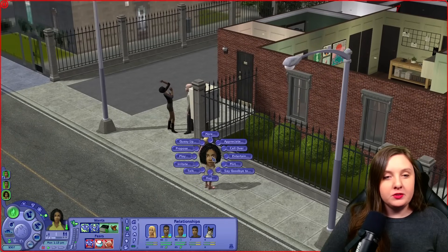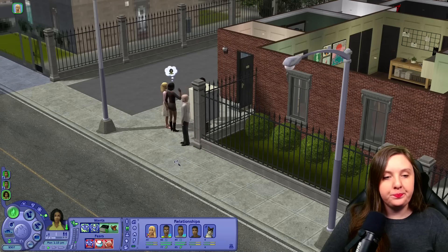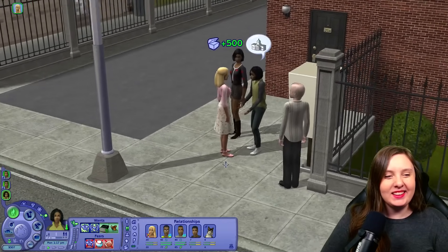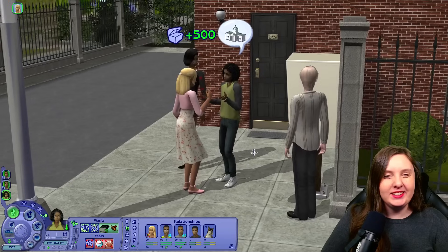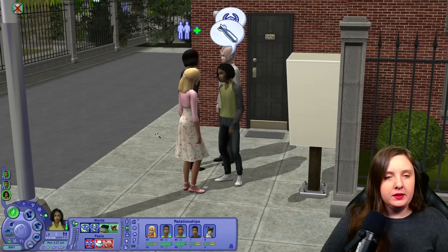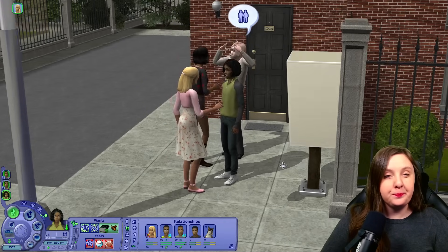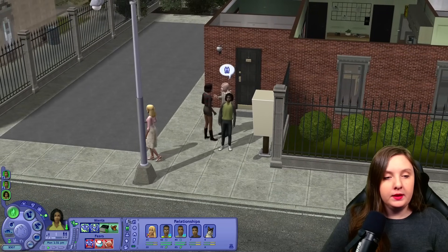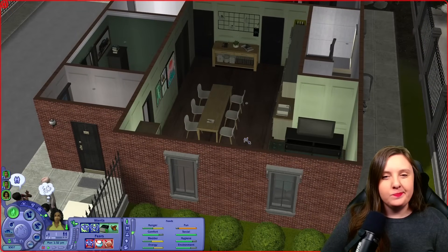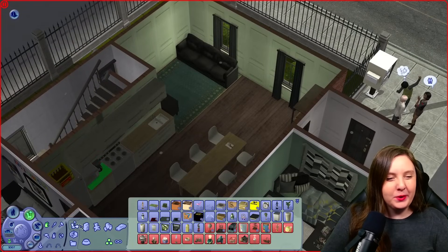He is not attracted to her at all — they are not attracted to each other. Oh, he's really unattracted to her. I think he's the second guy who is unattracted to her. But I think he's going to say goodbye to her — I don't really want to play too much with them before I get to know them. And he really needs to do something fun. I was going to buy a remote-control car for him. But I don't know if they can actually afford it. Oh yeah, they can actually. That's good.